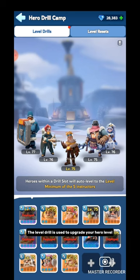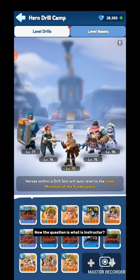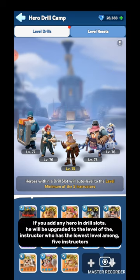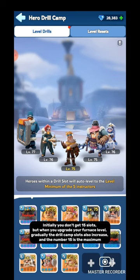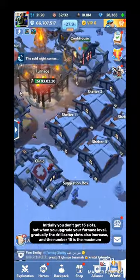The Level Drill is used to upgrade your hero level. As you can see, there are a total of 15 slots. You have to put your low-level heroes in any slot, and they will be automatically upgraded to the minimum level of the Instructor. There are five heroes in the group who will be at a higher level than other heroes — these five higher-level heroes are called Instructors. If you add any hero in a Drill slot, they will be upgraded to the level of the Instructor who has the lowest level among the five. Initially you don't get 15 slots, but when you upgrade your Furnace level, the Drill Camp slots gradually increase, and 15 is the maximum.